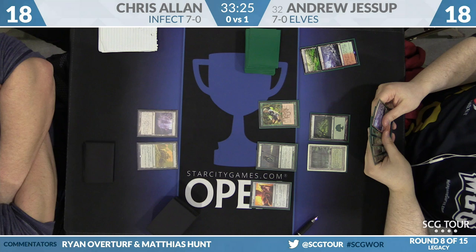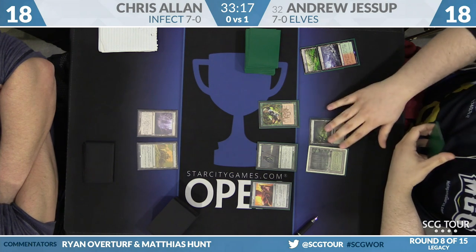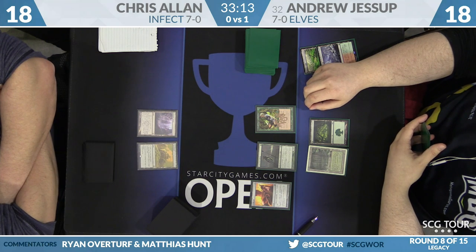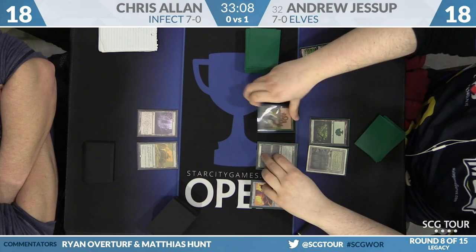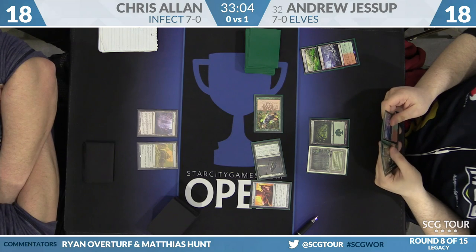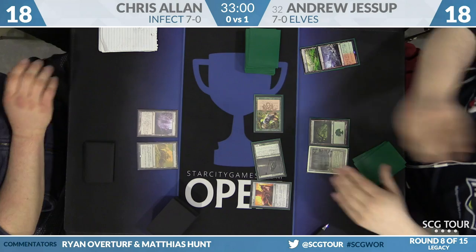The Infect deck is another one that doesn't lend itself to mulliganing particularly well in this matchup, though it can. In a race, there's a little more incentive to go down to five. You don't really need much — if you have Invigorate, Berserk, Ink Moth Nexus, and a land, that's enough.